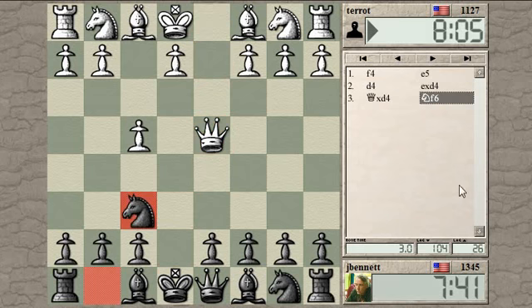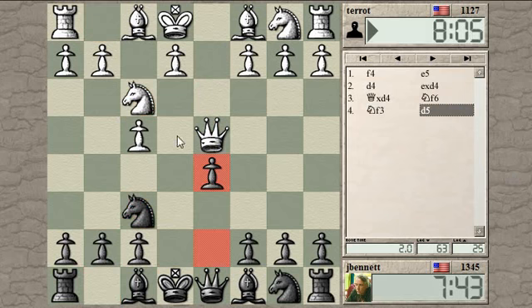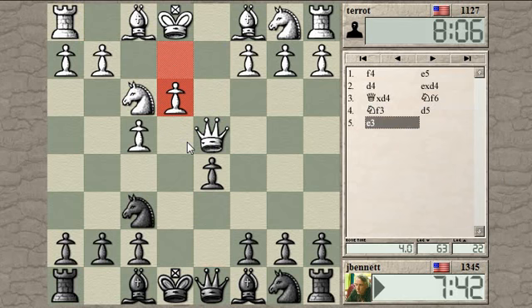He gets his queen developed. Maybe I should play D5 and clamp down on the move E4. Yeah, he's got a nice hole here for me. Nice for me.